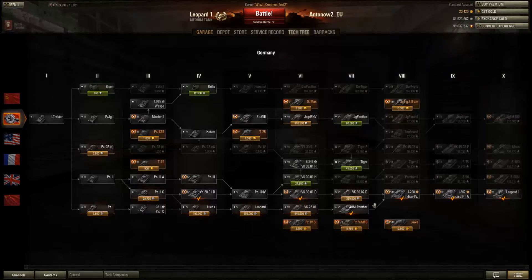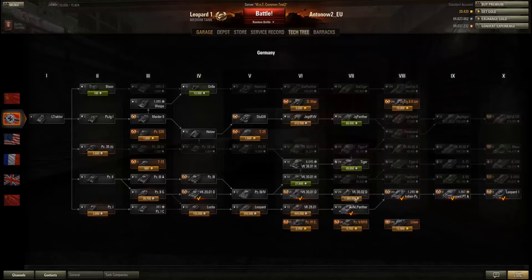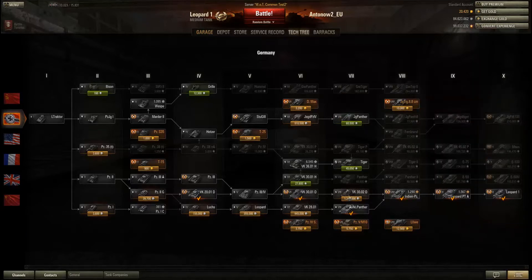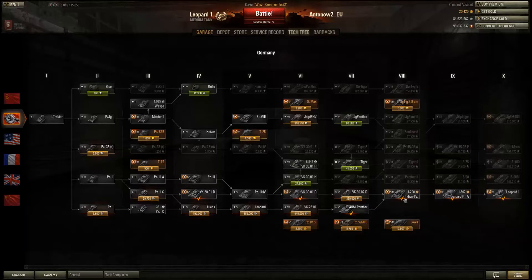Now in patch 8.5 they've also added the VK3001D, which is more or less just a nerfed VK3002D — it's not called DB anymore, just VK3002D. And then of course there's the new line of German medium tanks with the Indian Panzer at tier 8, the Leopard Prototype A at tier 9, and the Leopard 1 at tier 10. That's quite a lot of changes.